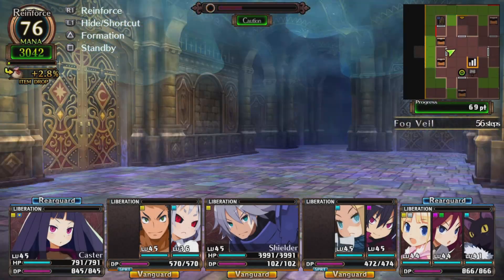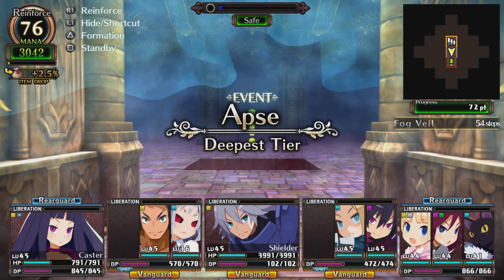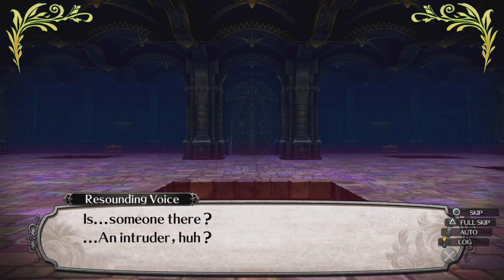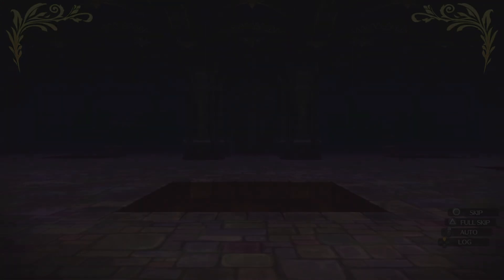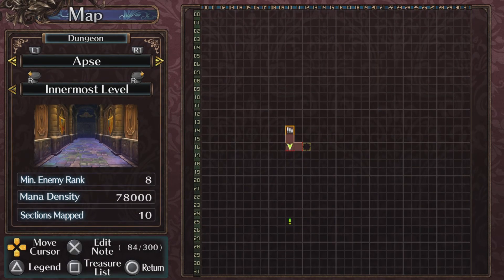Yes, it is — Floor 10. An unknown voice echoes into the labyrinth: 'An intruder, huh? I knew it. No matter. If you made it this far, then eventually...' Then he left. He's quiet. Floor 10. There's only one event here — the innermost level.